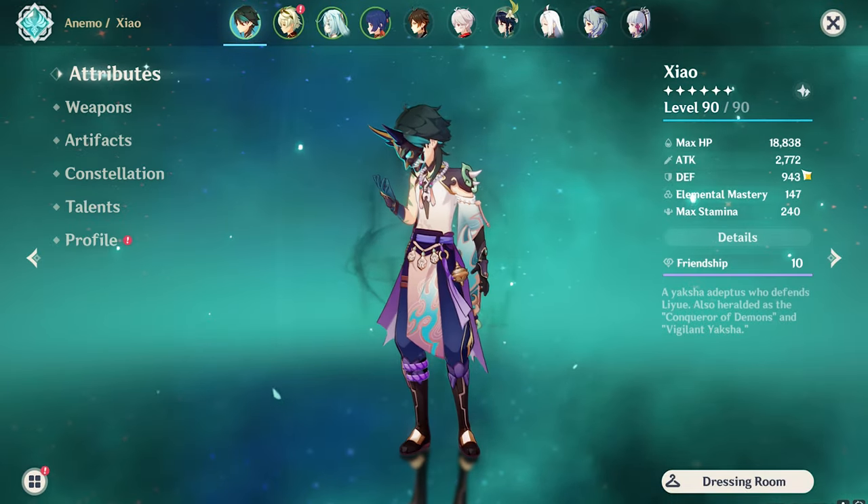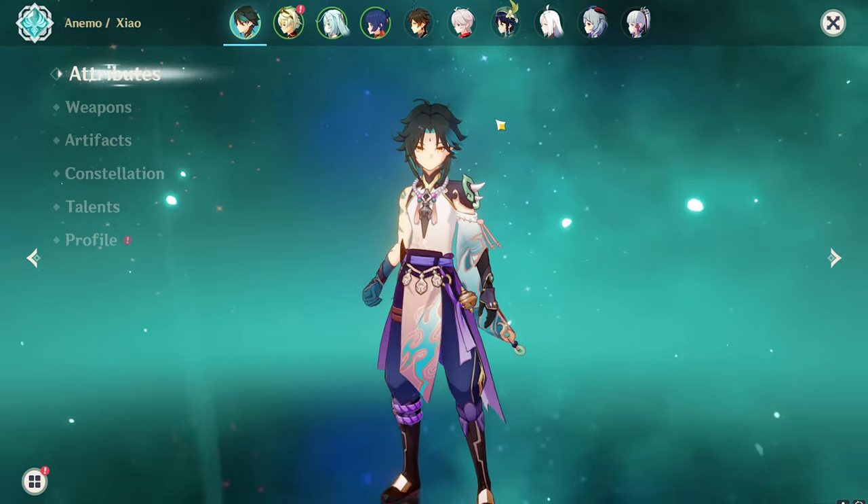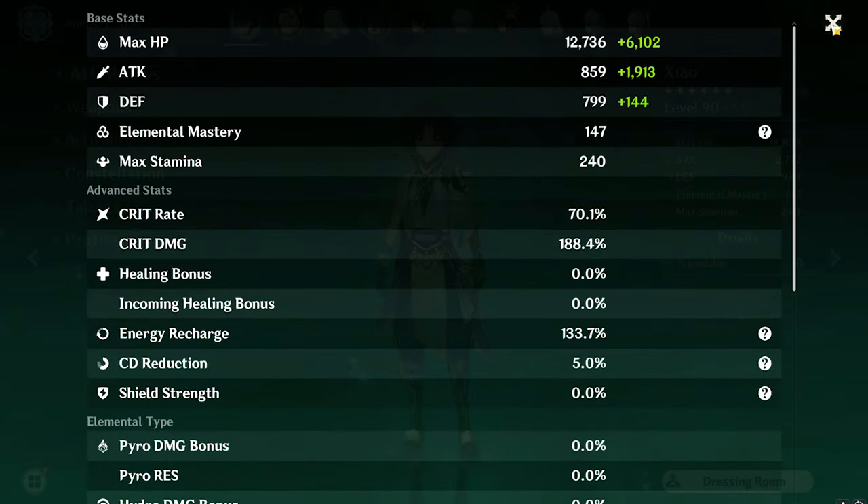With Missive Windspear, you're getting higher attack because of the passive ability — you're getting an extra 200 to 300 attack compared to without the passive.